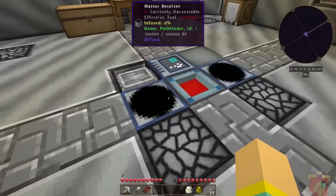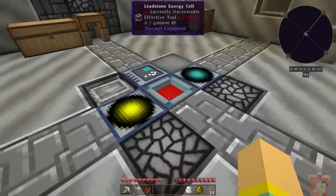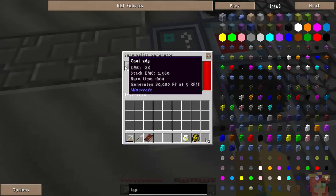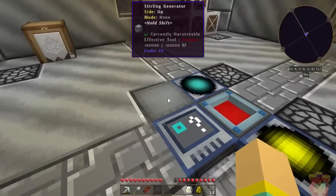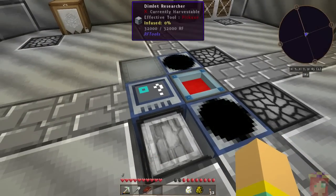You'll notice that these have power — this is very important. That's why I've got multiple things here. Right now I can't make conduits of any sort, but I want to make sure that these have power because it would be very bad if they did not.